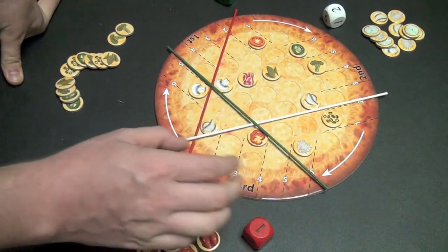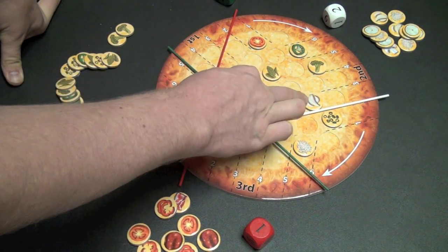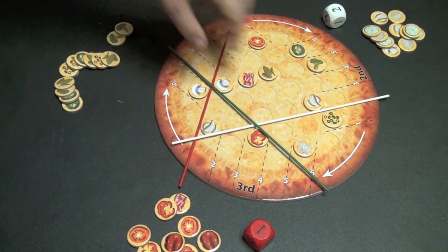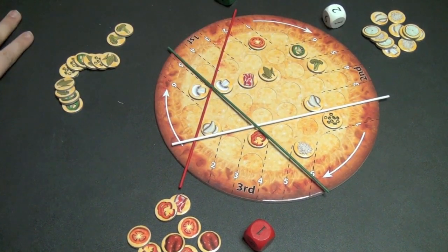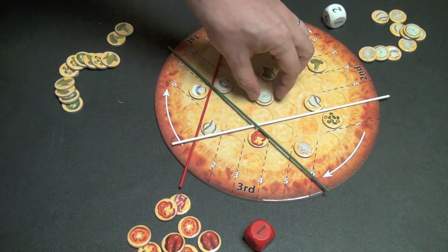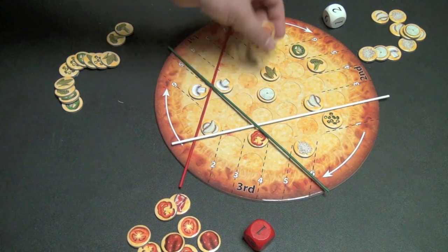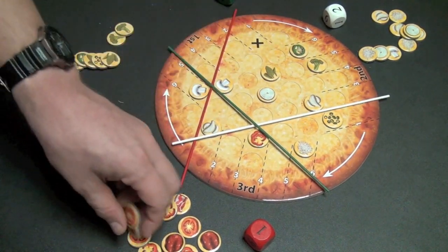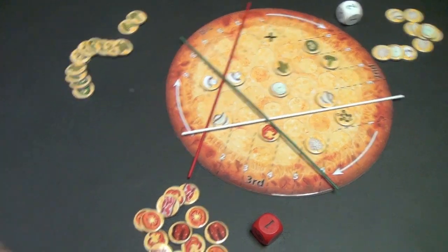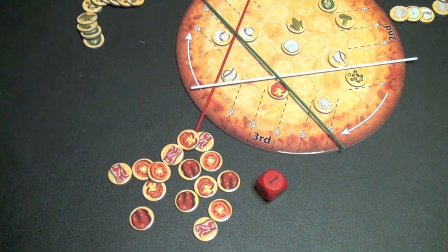You can see again that this cuts the board into sections. Here there's a tie — nothing happens. Here there's only one red, one white, one white. But here we have two whites, two reds, and three greens. Green wins this section by a huge margin and that will transform those to green. If green and white had both had three here and red had two, they would have tied for the win and the red ones would have been removed, but no one would have added new ones. This continues until one player has gotten all of their tokens on the board — at that point, that player is the winner.